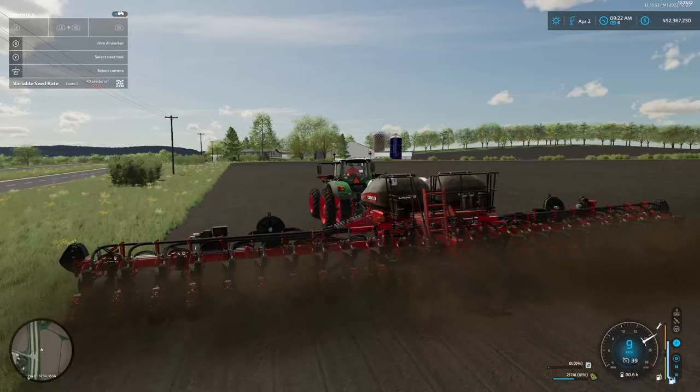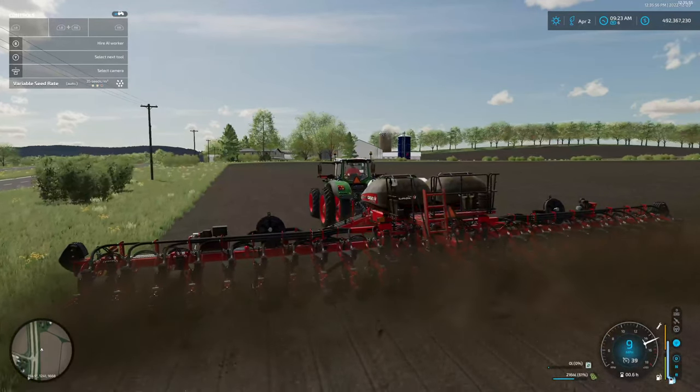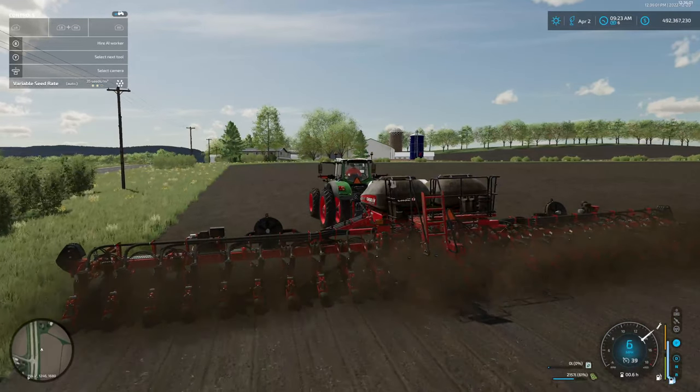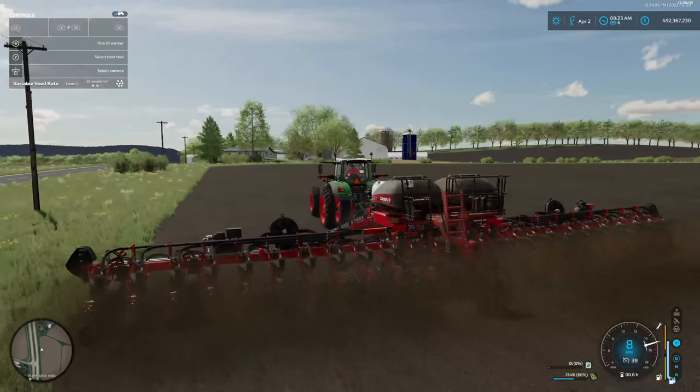The farm that you buy — that you start off with on this map — is gigantic. It gives you a handful of fields and a good chunk of other stuff.